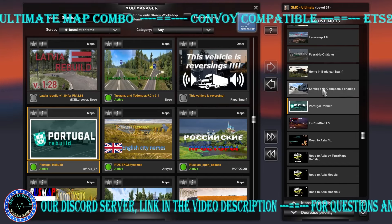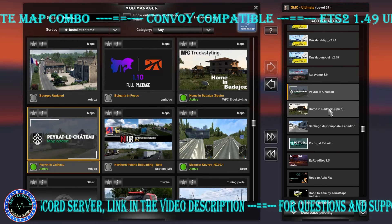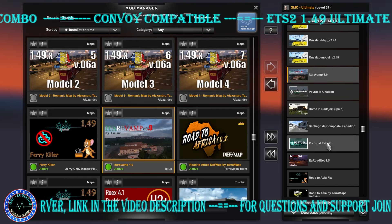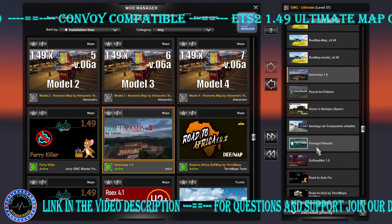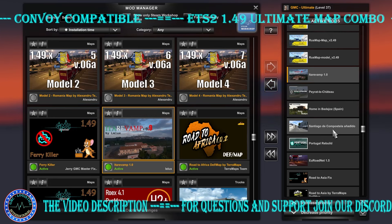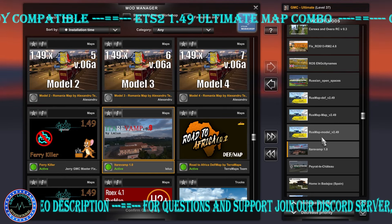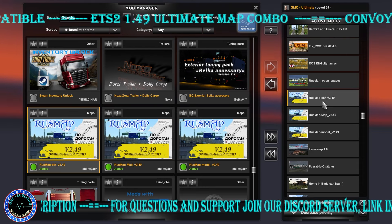We have Santiago de Compostela Anadido, Home in Badajoz, Pereole, Chateau Itari 1.0. As you might see on the new website filtering layout, this map has a checkbox you can tick or not tick if you want it in your load order. Then we have Last Map Models, Last Map Map, Last Map Model, Last Map Map, Last Map Dev.